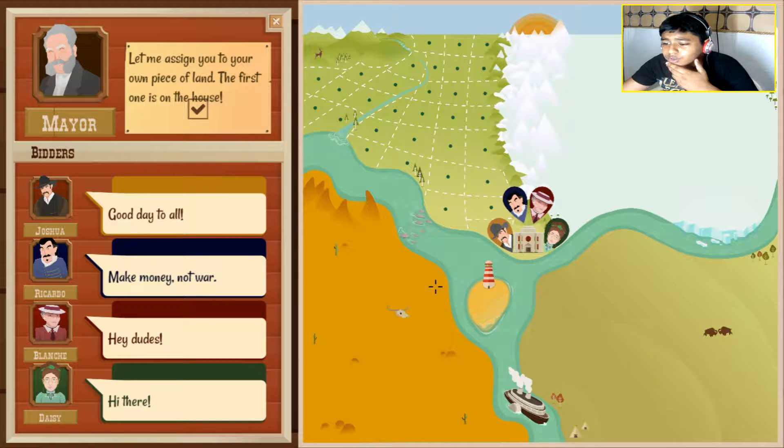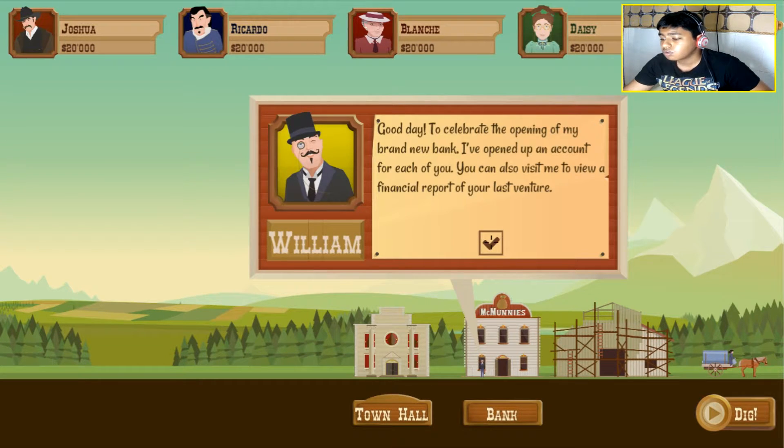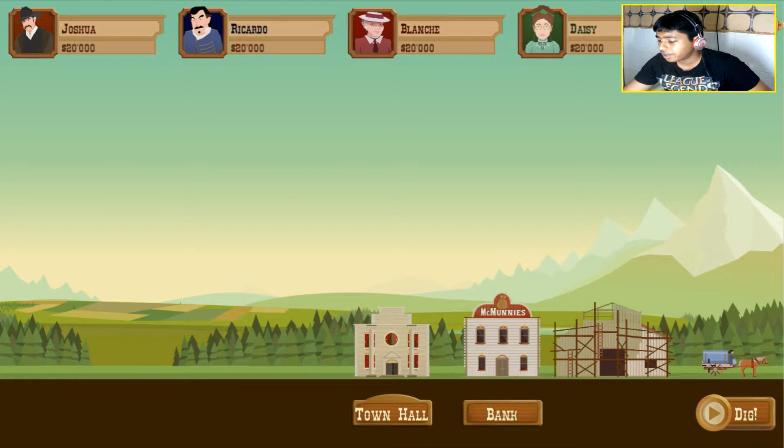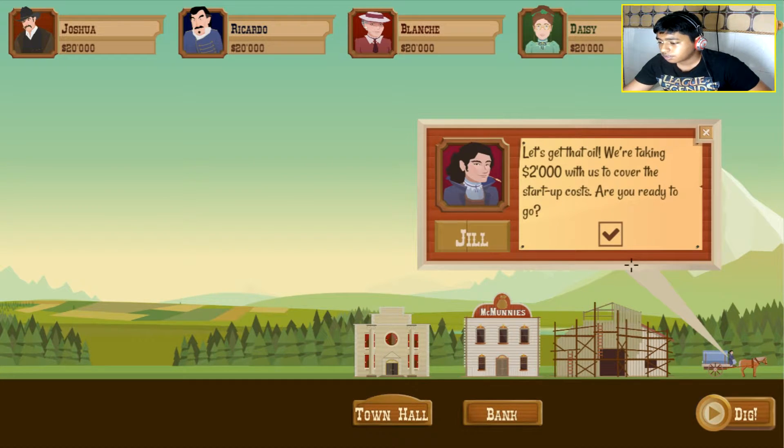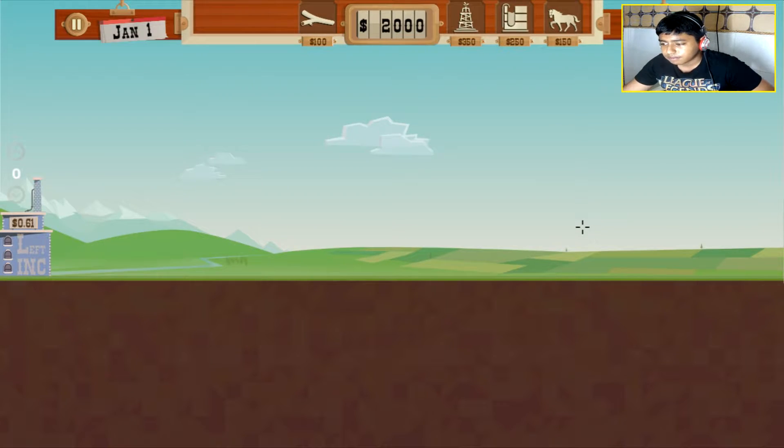Let me assign you to your own piece of land — the first one is in the house. Thanks, if you can give me some good land. Now we also have a bank. We are all starting with around $20,000. That's going to be good. So the time starts.